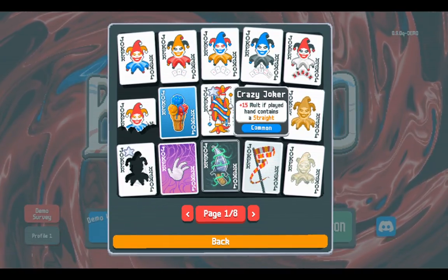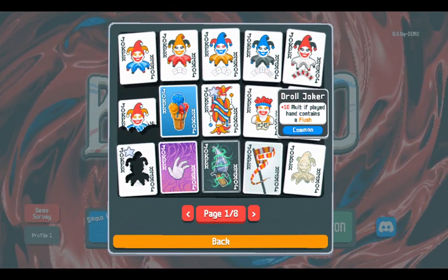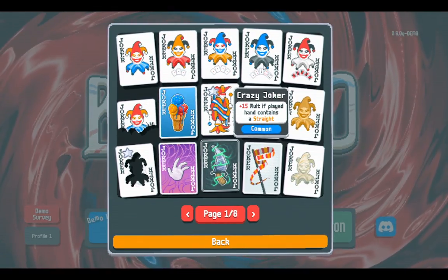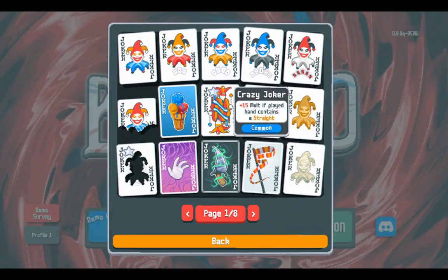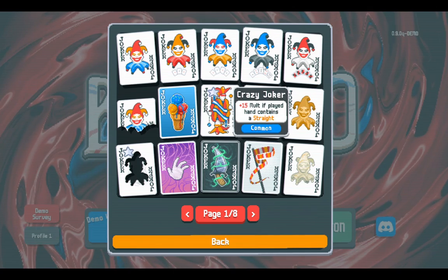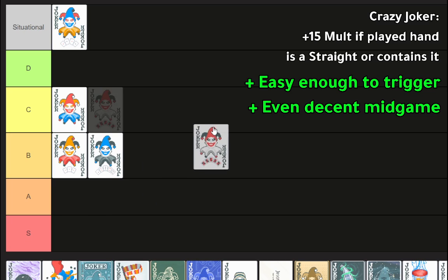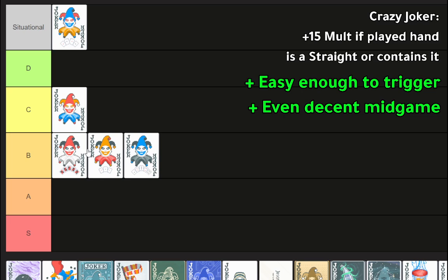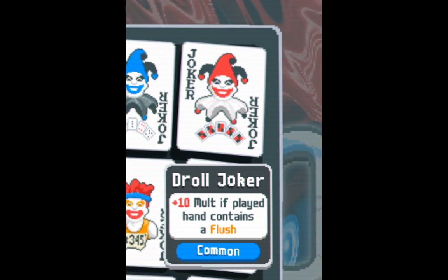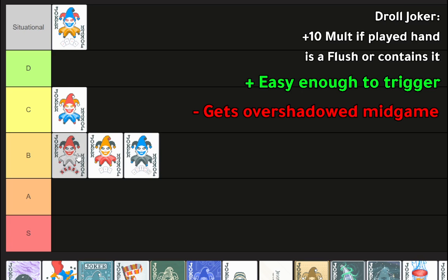Next one is Crazy Joker — plus fifteen mult if the played hand contains a straight. Look at the Flush Joker — the flush is harder to make than a straight. Although somewhat situational, it works early game and supports straight and straight flush type builds. It's good, it's not the best, but it will stay around and perform well enough even in mid-game. So this probably goes like high B tier. The Flush Joker probably goes behind it because there are less hands the flush can work with — flush, straight flush, flush house — whereas the three of a kind one works with more stuff.